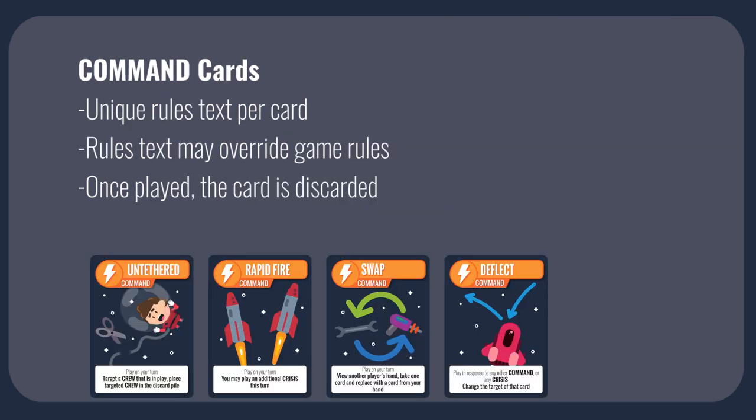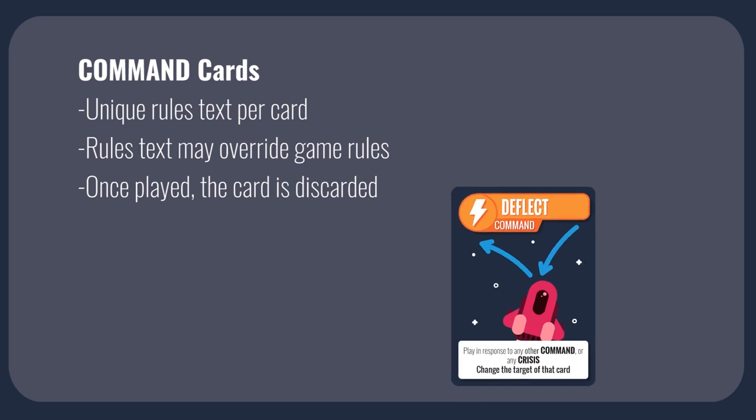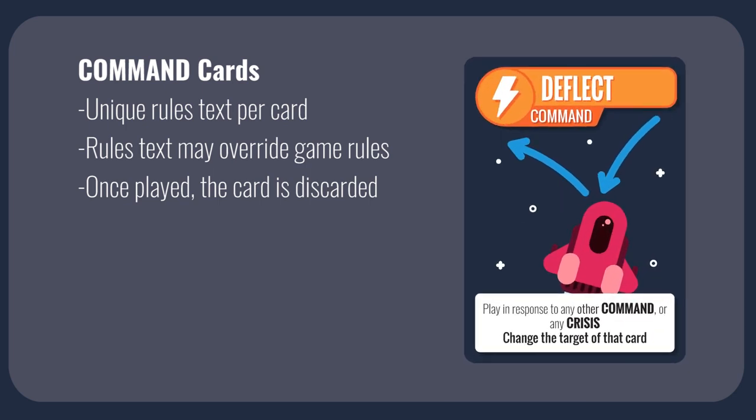Command cards are unique cards with specific rules text. These can be the most challenging cards to decide when to play — choose your moment wisely. To play, follow the rules text on the card. These cards bend the rules of the game, allowing you to do unique actions. For example, Deflect allows any player to play in response to specific actions even when it's not their turn.